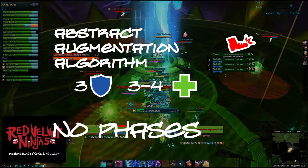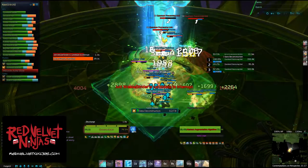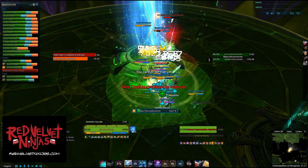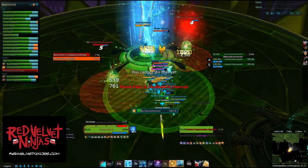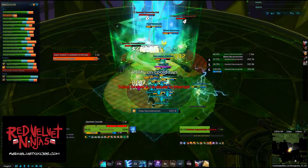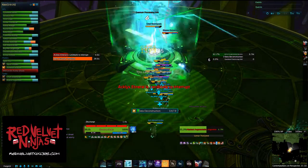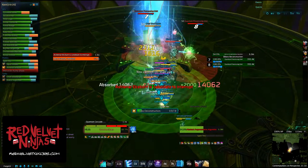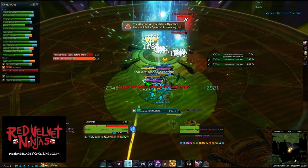Abstract Augmentation Algorithm. You will want to have 3 tanks and 3-4 healers. Everyone should have an interrupt, possibly 2 if it's on a long cooldown. Tanks should also have taunts for picking up adds. If you are bad at interrupting during malfunctioning gear, this boss will give you some issues. Algorithm has a nasty high-damage cast called Data Deconstruction, which steals life and needs to be interrupted. For this encounter, we have someone call a player's name and they throw an interrupt.